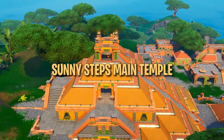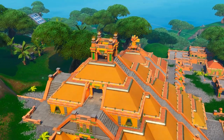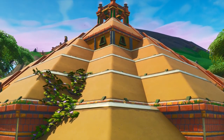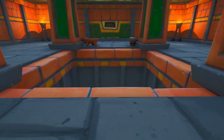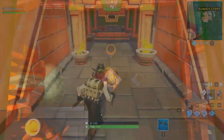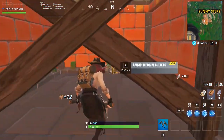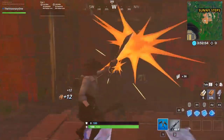The first loot spot can be found in Sunny Steps, a POI full of hidden rooms and maze-like buildings. When you arrive, the first thing to grab your eyes will likely be the giant six-story temple at the front. Unknown to some players, there is a hidden floor with eight possible loot spawns. Enter through the top of the temple and head to the center, drop down a level, and break the gray stone walls in the ceiling above the interior fountain. You'll find a few short tunnels filled with loot.